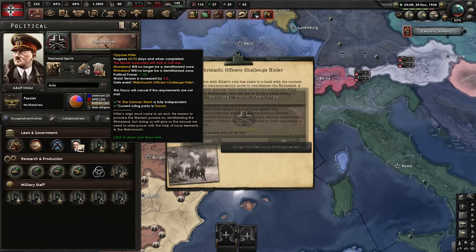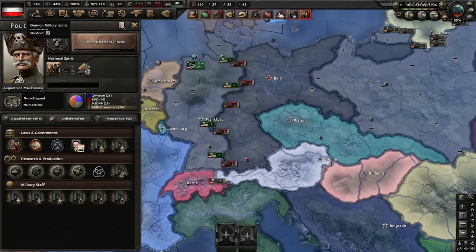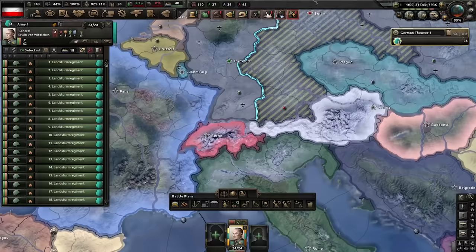Oppose Schmidt. Purge this Nazi scum from our lands. Von Mackensen is disappointed, and von Mackensen will make Germany great again. We now have 24 divisions — they're all pretty terrible. And yeah, that is also what the Nazis are going to get. So we can make this work just fine. There are a couple of things we want to click here.